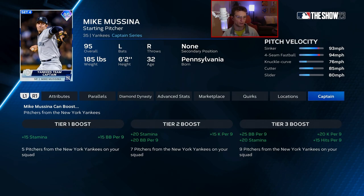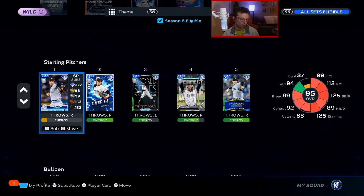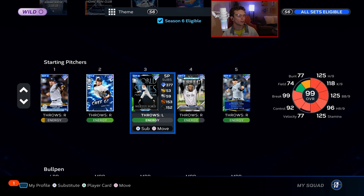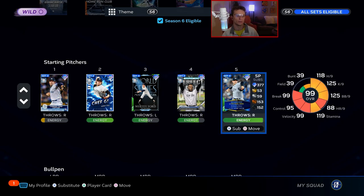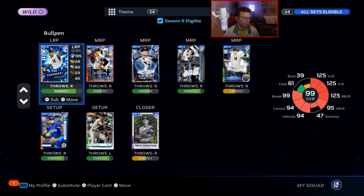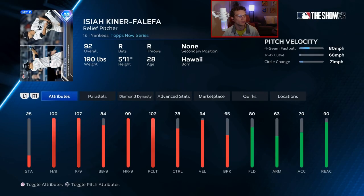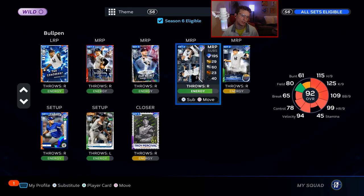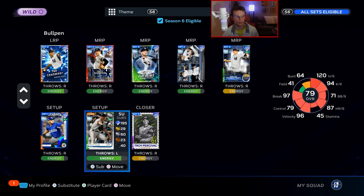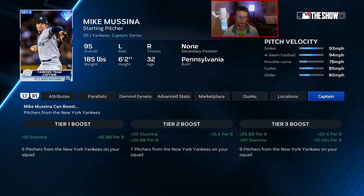Pitching captain is Mike Mussina — there's no 99 Mike Mussina for the Yankees, so that works out. He gives 25 walks per nine, 20 stamina, 20 K per nine, and 15 hits per nine. He can boost Gerrit Cole or the incognito set 2 card Sheffield G. You also get 99 Whitey Ford, 99 Domingo German, and 99 Michael King. David Robertson has a good signature series card in the marketplace. Bullpen includes Mariano Rivera, Rich Gossage, Clay Holmes, Jonathan Loaisiga, and a two-way Isaiah Kiner-Falefa card. You only need nine pitchers, so you could even bring in the Orioles' Zach Britton.